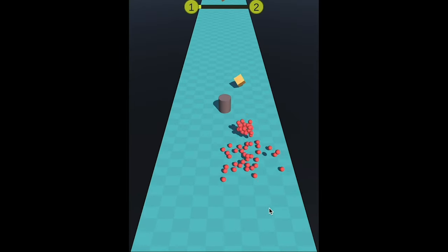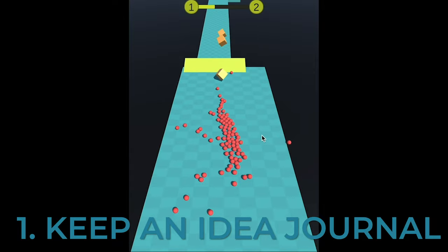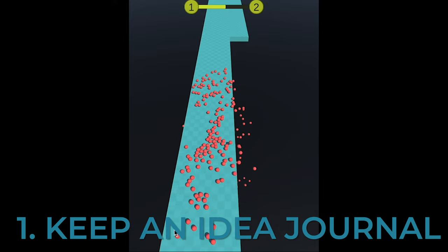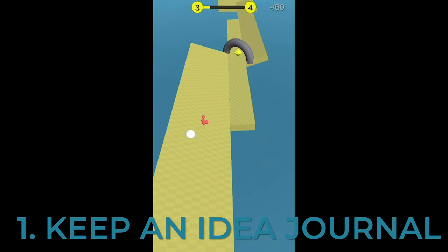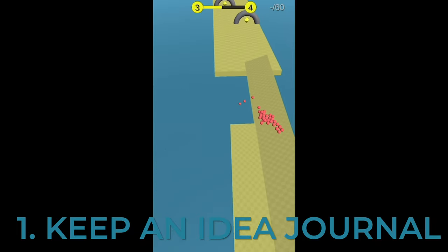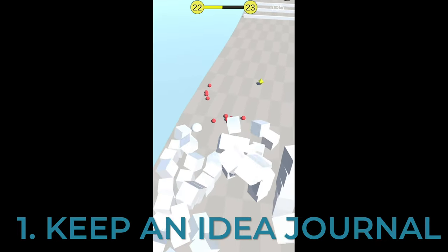Let me give you some practical tips to finish your own games. Number one: keep an idea journal. This can be handwritten in a notebook or typed out somewhere online, but ideally it's something instantly accessible to you. Whenever you get a great idea for your next game, you don't need to instantly sit down and start prototyping a new project — you can simply write down your idea and come back to it once you finish your current project.